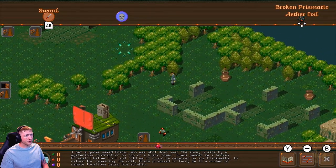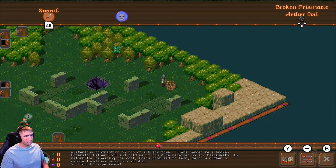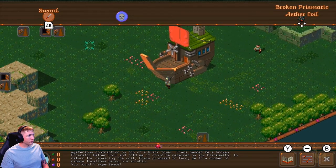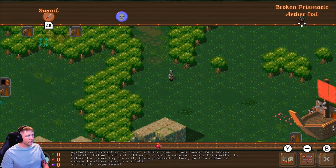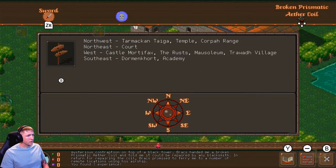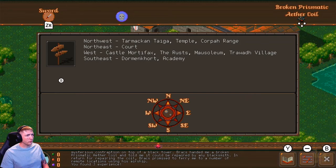Assuming each of these markers is an objective I need to accomplish, so we'll keep making our way west. On the map: Northwest — Turmeric Intega Temple, Castle Mortifacts, Mausoleum, and several Horde locations.